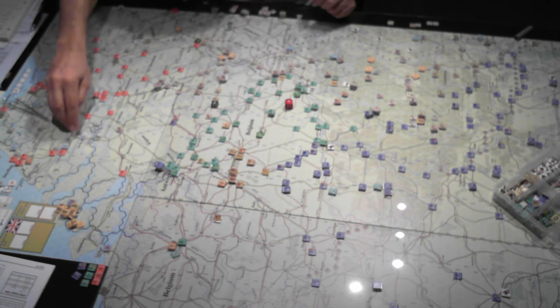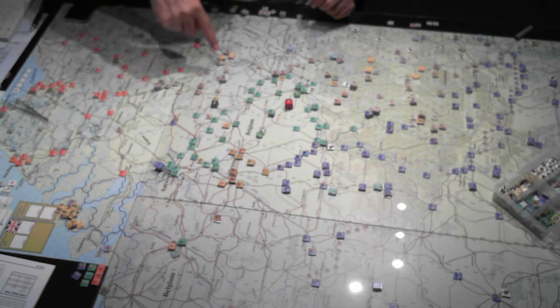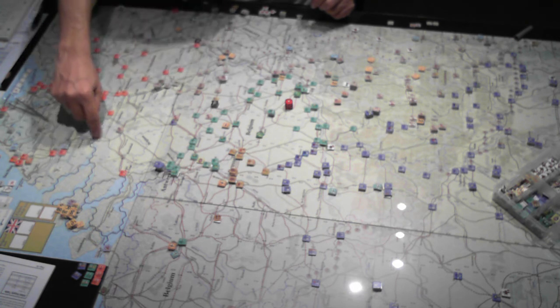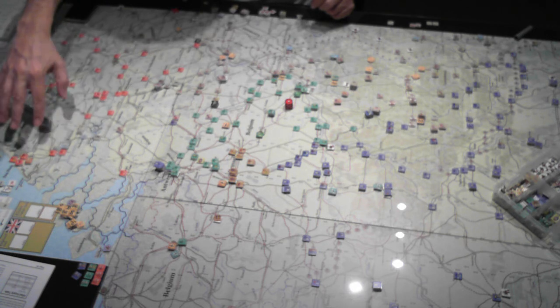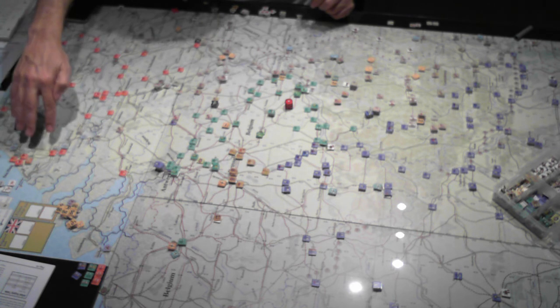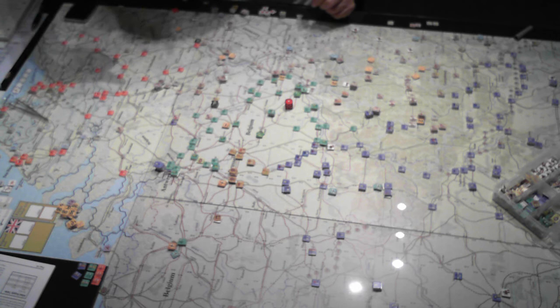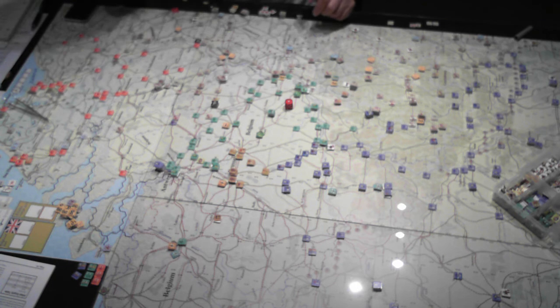Starting in the north where things went well — we had the 7th and 22nd Luftlanders take Dordrecht. In our reserve phase we moved 3rd Panzer up, which means next turn I should be able to get most of the units in place to force a Dutch capitulation at the end of the turn. We're planning on that being the case because I have very little down here other than some screening and holding forces to protect against any potential attack in the second turn, although I doubt that'll happen.